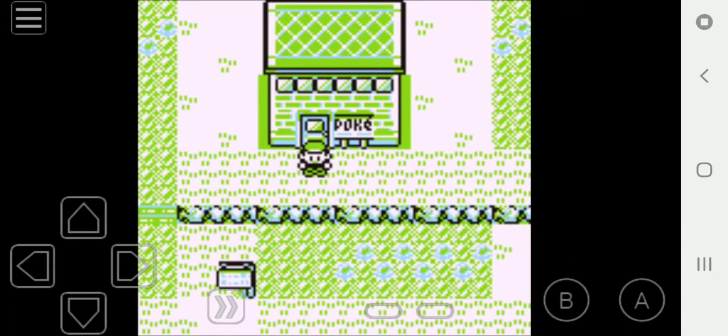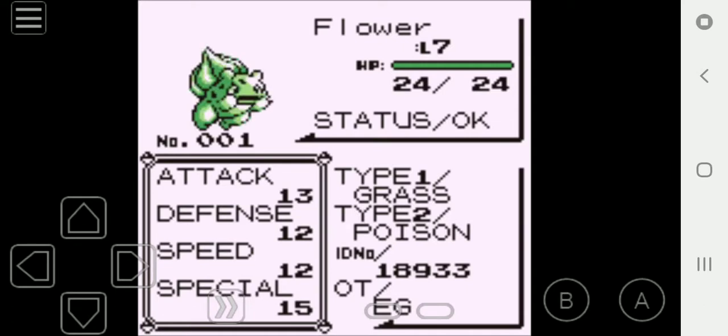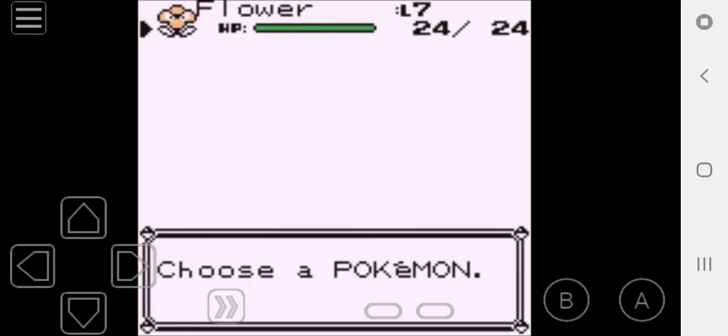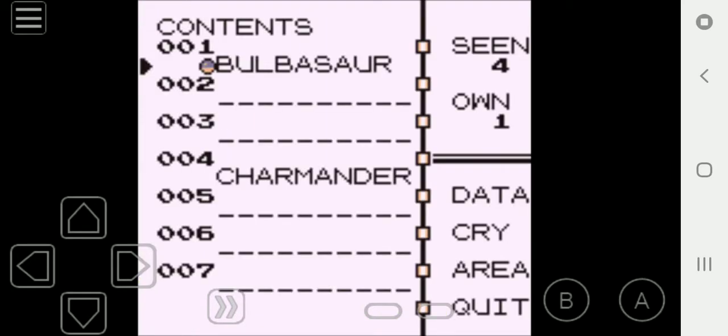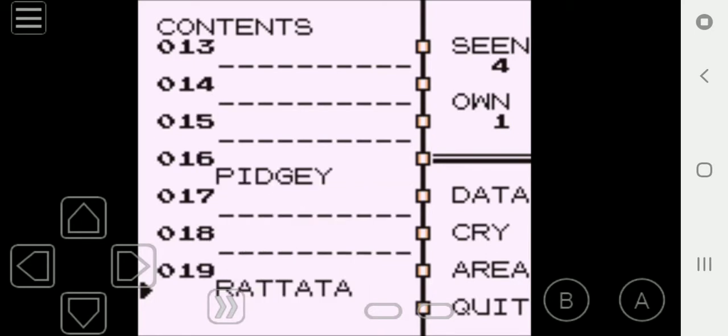Welcome back Electric Racers to Let's Race Pokemon Red and Nuzlocke between myself and JJ Squirtle. In the last episode, we got Flower the Bulbasaur, who we met at level 5 and is now at level 7. Flower learned Leech Seed as a new move. We had a battle against our rival JJ, got our Pokédex, and we have seen Bulbasaur, Charmander, Pidgey, and Rattata as well.